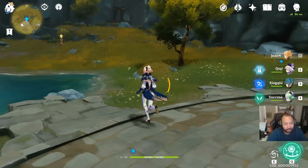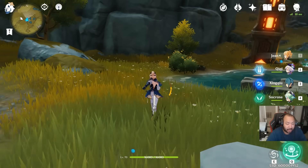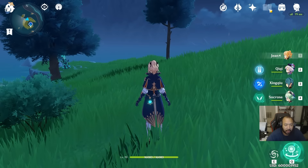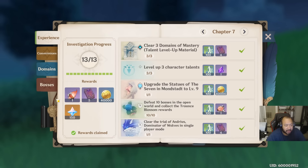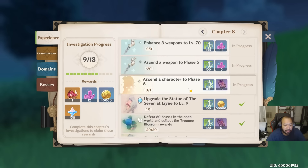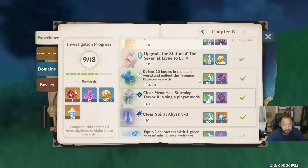You can do this one anytime, so whenever you're ready to spend however many hours it takes to collect the Geoculus, just go ahead and knock it out. Another way to get five-star artifacts is through your Chapter Book. After Chapter 7 you get purple artifacts, and then once you get to Chapter 8, it starts to yield five-star artifacts. All you have to do is enhance eight four-star artifacts to level 16. If you want to start working on this ahead of time, you can knock it out so that as soon as you reach Chapter 8 you can collect your free Gladiator's Longing piece.